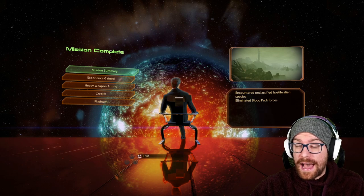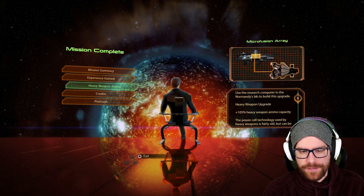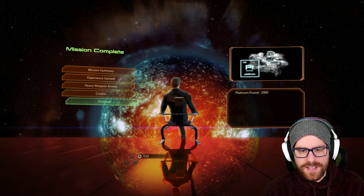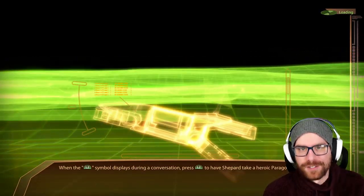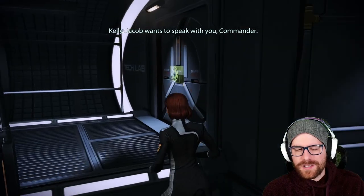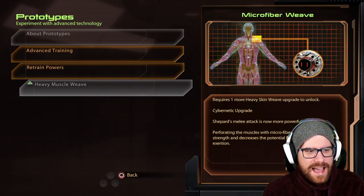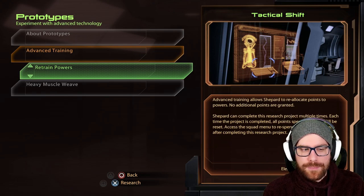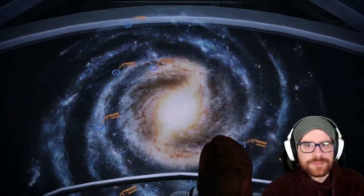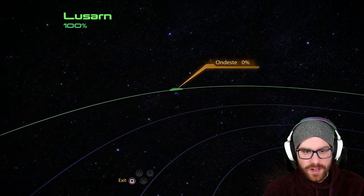Encountered unclassified hostile alien species — that was Klixen, we know that. 125 experience, another heavy weapon ammo upgrade, 7,500 credits, and 2,000 Platinum. Looks like we just got our 7th heavy weapon ammo upgrade — though there is actually a bug where sometimes you'll get that notification but didn't actually receive it. It's 6 upgrades total, not 7. We're going to head to Undeste as well and 100% that cluster — nothing there except a couple of heavy rich planets.